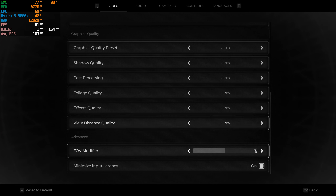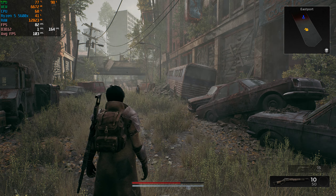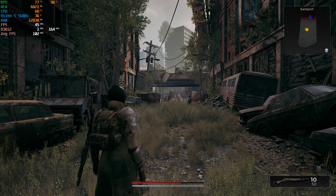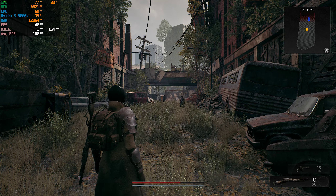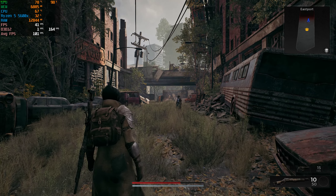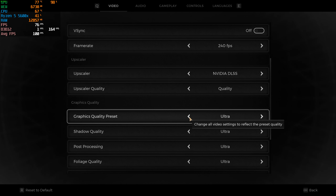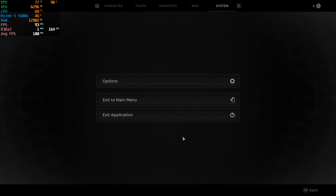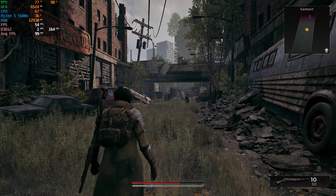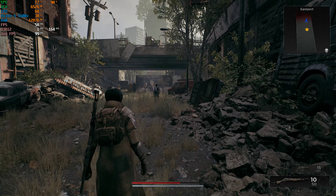Everything is still on Ultra. I turned off input latency. Right off the bat, around a 20 FPS boost — quite playable. I'm pretty sure if I turn down the settings to high, I can easily get 60 FPS. Not quite 60 FPS, but we are getting 50. So 50 FPS on 1440p on the RTX 3060 Ti — it's not that bad. Let's see how the game goes, and we will try AMD FSR as well later.